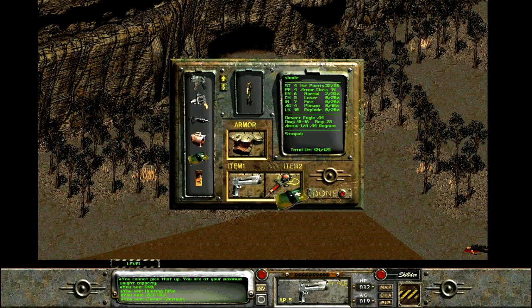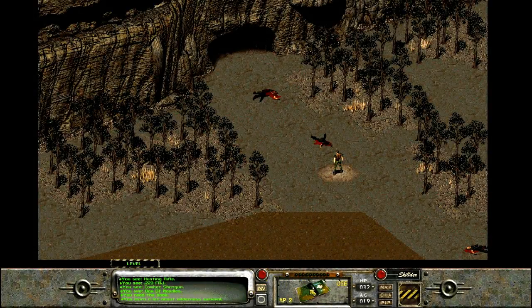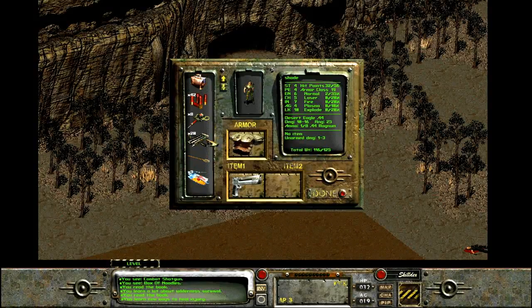All right. Let's read some books. Oh wait, no, you're not a book, you're a box of noodles. You're the other book. Why do I have a box of noodles? There you go. And I need my stimpacks — always have the stimpacks in the other slot.